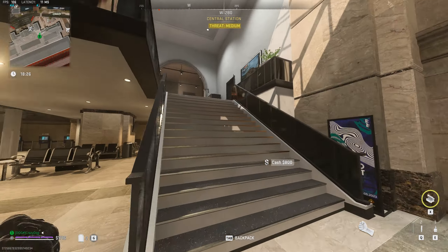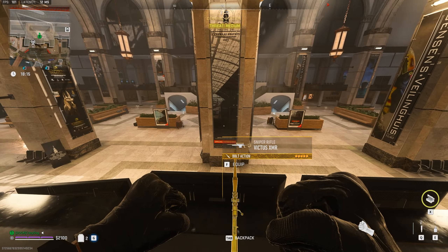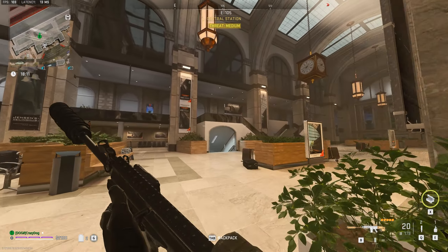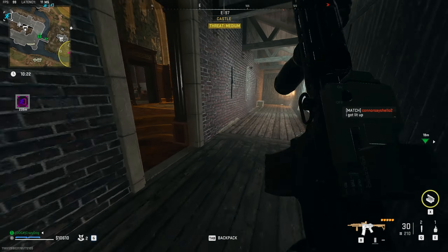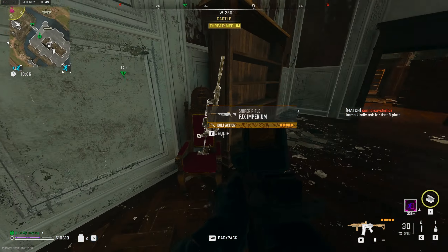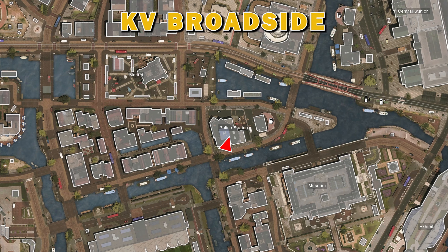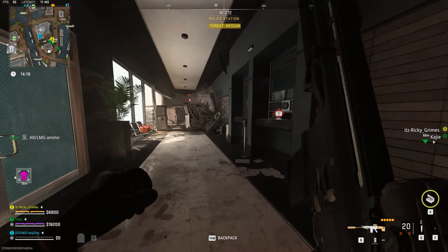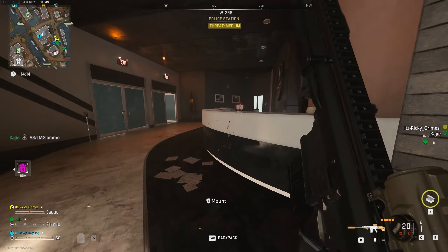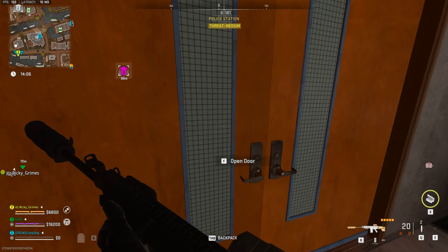Hello everybody, today we're going to look at the gold weapons in Vondel. I found 12 of them and I will show you all 12 locations, pointing out what you'll need to get to those guns. Keep in mind that not all 12 guns spawn every single game, so there may be times the gold gun is not there — it's kind of a 50/50. Many players are going for those guns because they have five attachments and are essentially built like meta guns, so they're very viable.